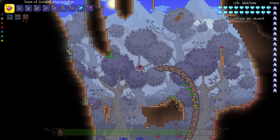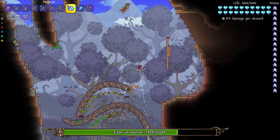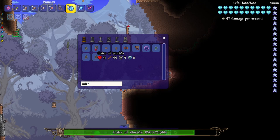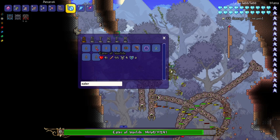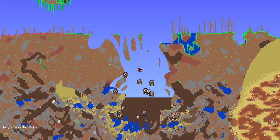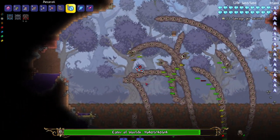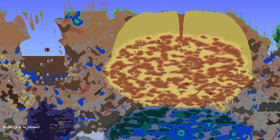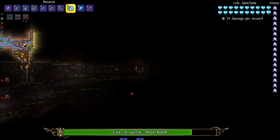There we go, we got two of them now. I want segments, not death. Instead of doing this, can't I just spawn in more? Oh yeah, there is multiple - let's go ahead and summon in a couple of them. If you ever need something to dig out your world, this might work better than any type of pickaxe or explosive. I wonder if I teleport somewhere, will they come and get me - like if I go over to the desert?